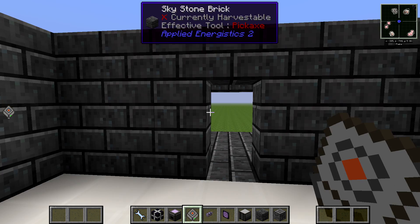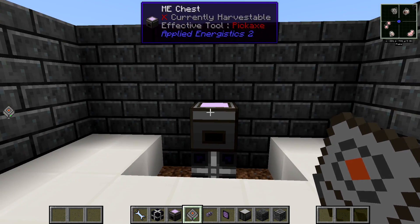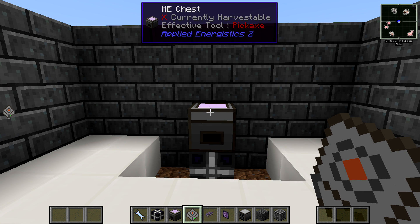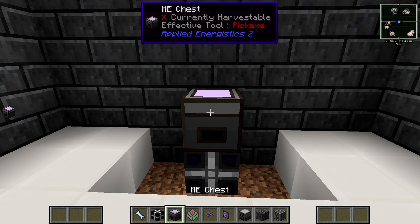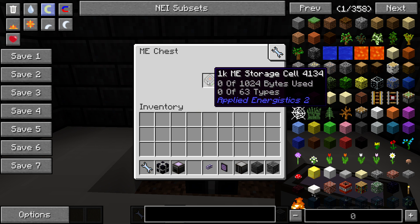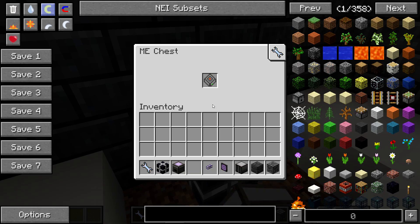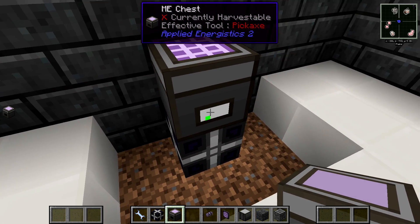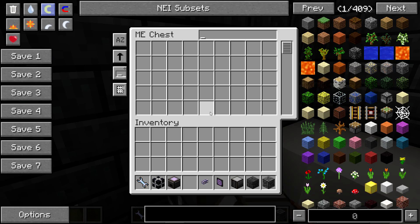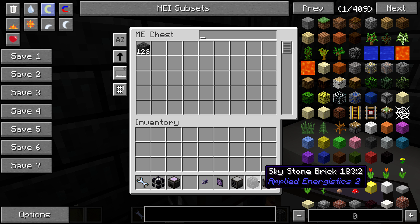Applied Energistics' author likes networks and computers. Instead of storing things in chests, he digitalized Minecraft items. Take the storage cell, put it in the ME Chest, and now if you look at it, it's turned on. If you right-click, you get an interface and you can go ahead and store your Skystone Bricks in here.